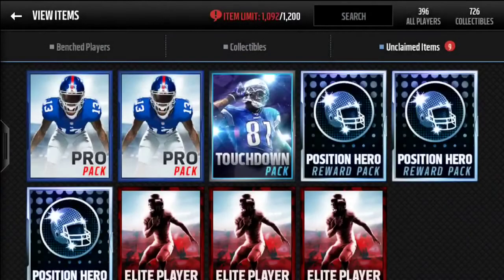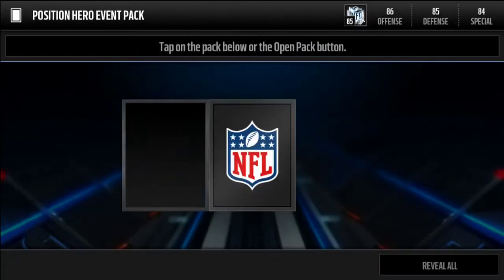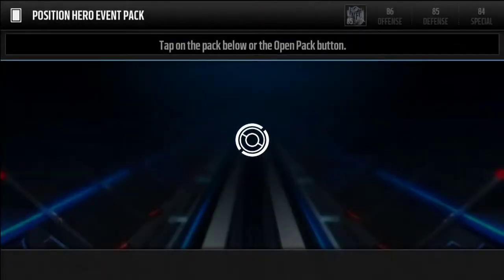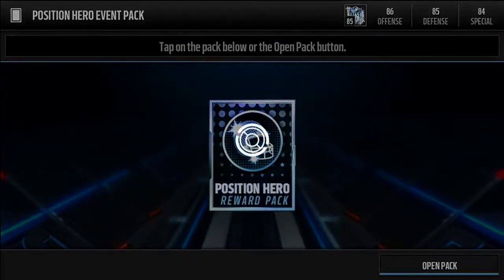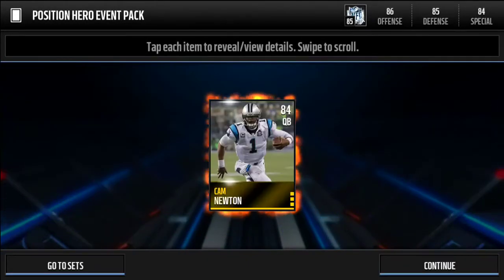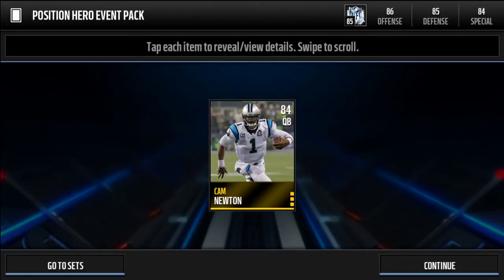Opening the positional hero reward packs now. We get a gold trophy out of the first one. The next one gives us a 200 coin quick sell.